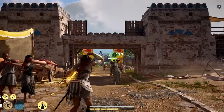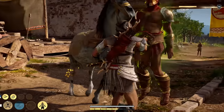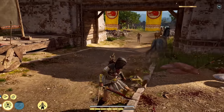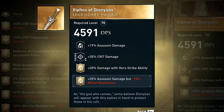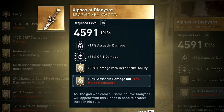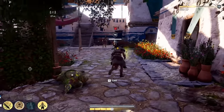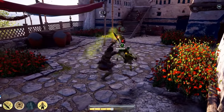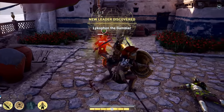Those are the three best legendary swords for each playstyle, but I want to feature two honorary ones. The first is the Xephos of Dionysus, an assassin sword with assassin damage, crit damage, and a legendary engraving of 20% damage with hero strike. This sword is acquired by killing a cultist in the main storyline and is a great addition for assassin builds as an alternative option.